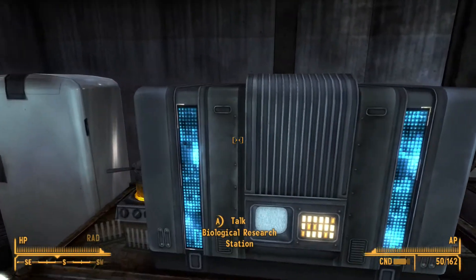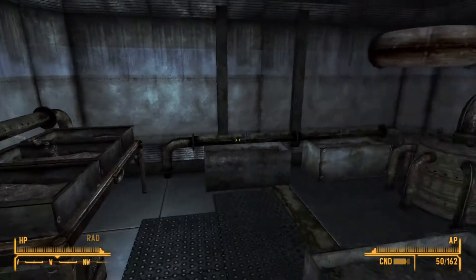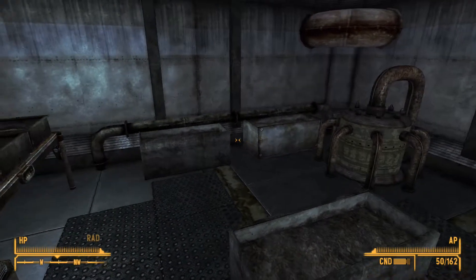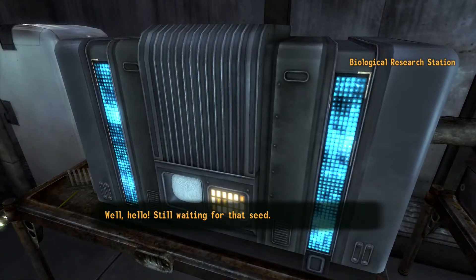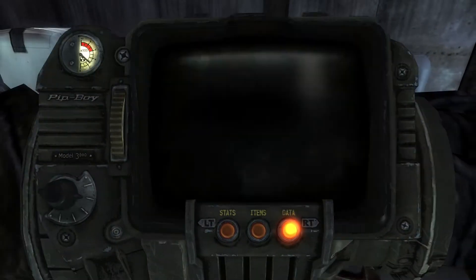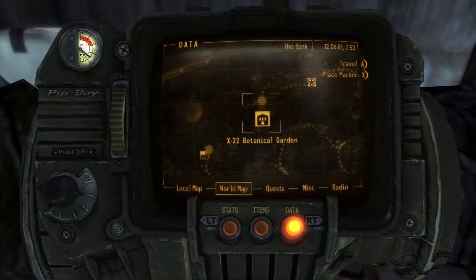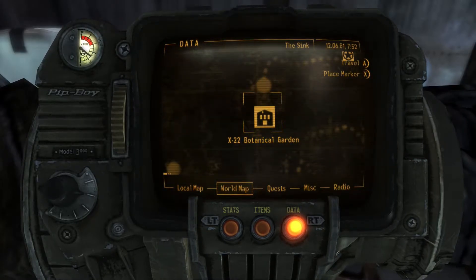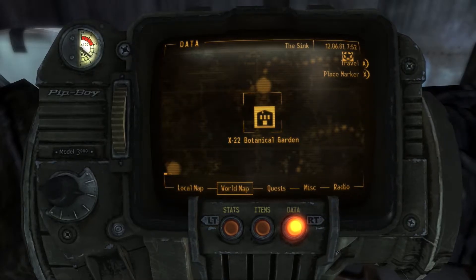Next is the Biological Research Station. This one is one of my favourites as well. It allows you to grow plants that you can exchange into Salient Green, and then use that to create almost any other plant in the game. It's also got a very seductive voice. Finding it is actually quite easy — you simply need to go to the X-22 Botanical Garden, where you'll find the holotapes. I'll have every video for all of them linked in a pinned comment below.